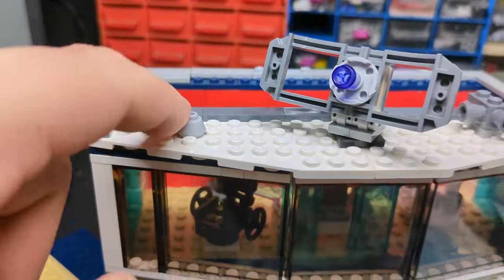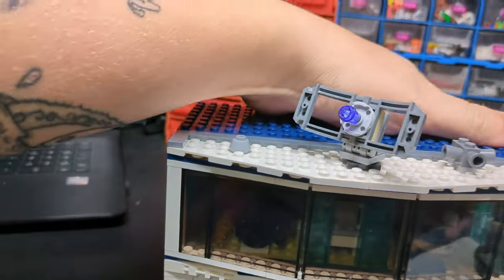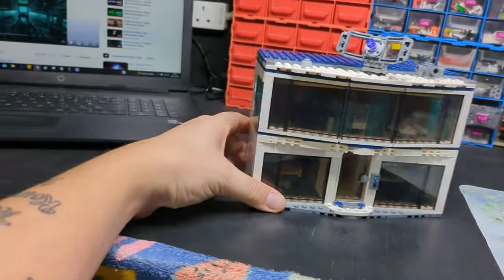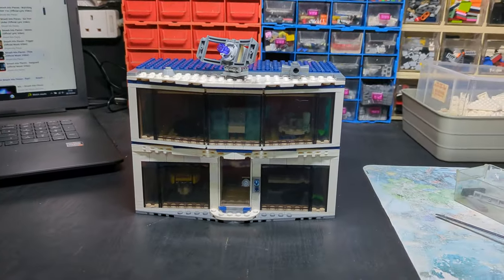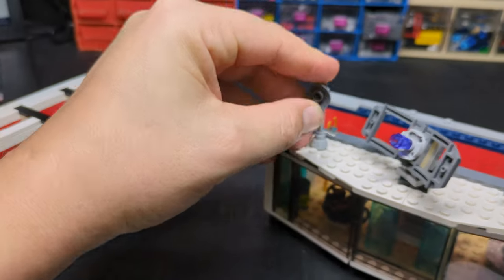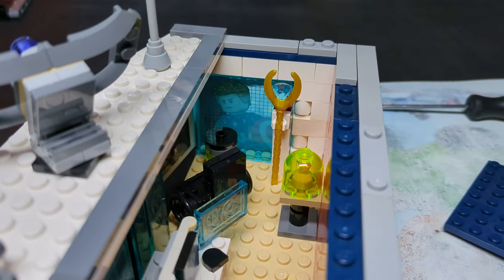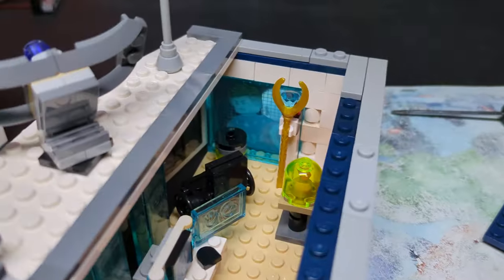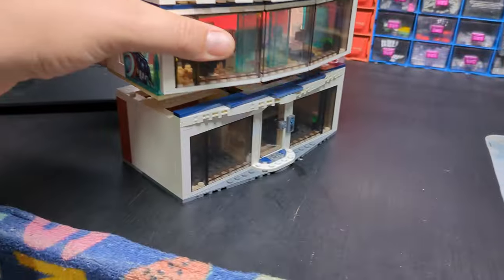I've tiled off the back of the roof just so it matches. Just like that and she is done — oh, we're missing one thing: the aerial to go on top, plus Loki's scepter and a little danger canister just to finish off that area.